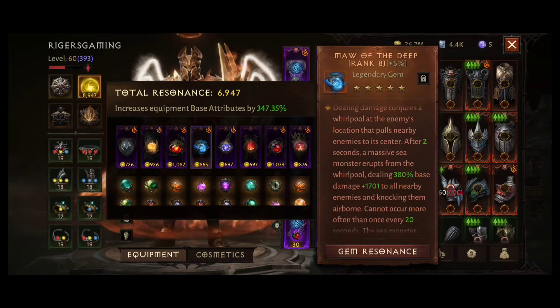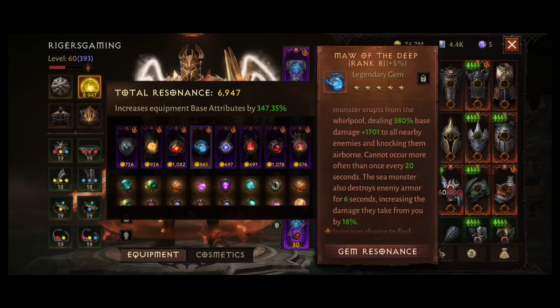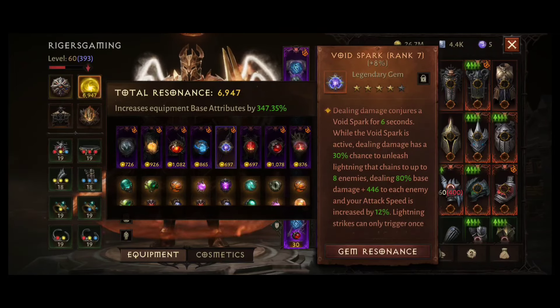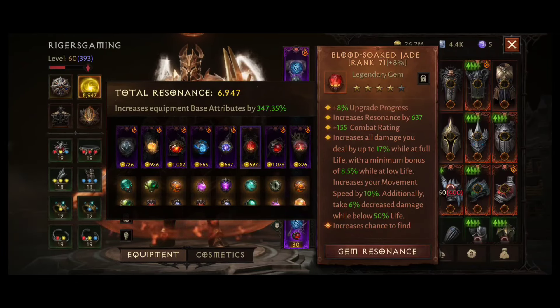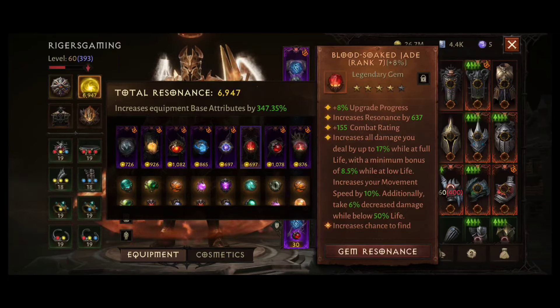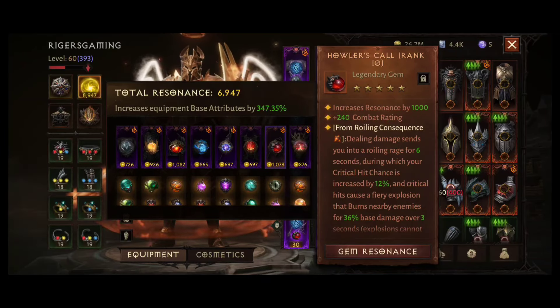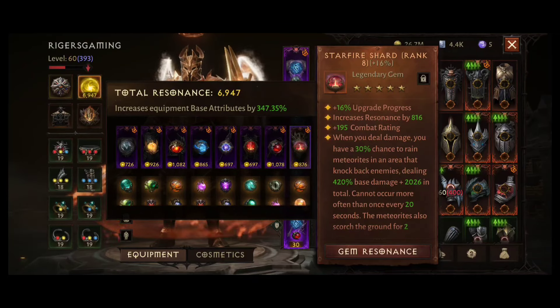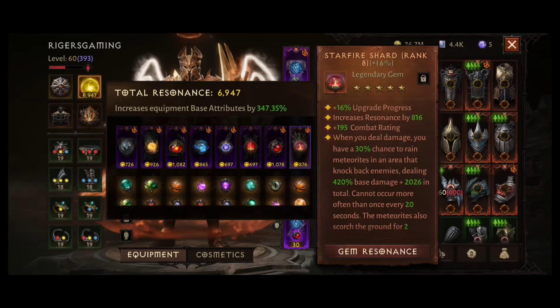Then my Moe of the Deep. Moe of the Deep has a very good second attribute for Raid — the Sea Monster destroys enemy armor for 6 seconds, increasing the damage they take from you by 18%, and 18% is quite a lot. Void Spark is in general a good gem that increases your attack speed and the damage from it is good. Blood Soul Jade is one of the best gems in the game, so it's a no-brainer. Then my Hover Skull, and as you can see I am using the auxiliary gem Roiling Consequence which increases my Critical Hit Chance. The last one is Starfire Shard, which has great burst damage and in my opinion it's the best PvP gem in the game.